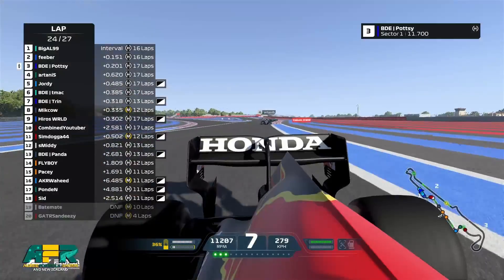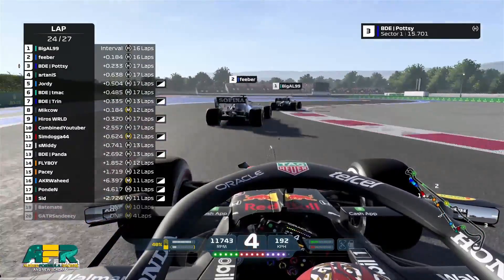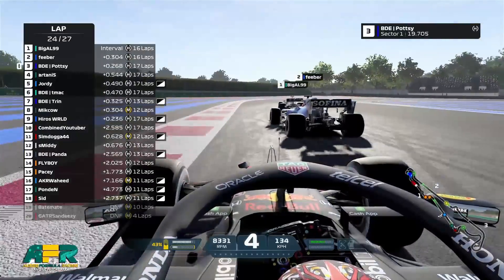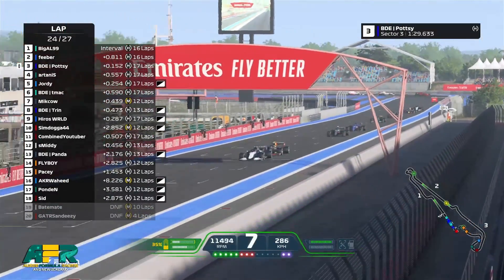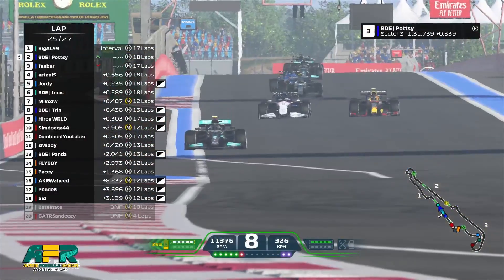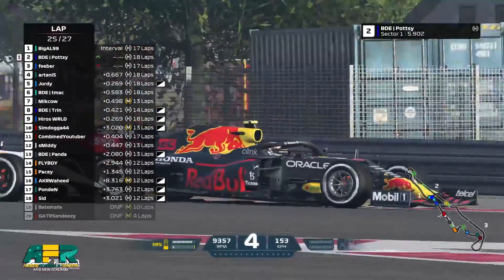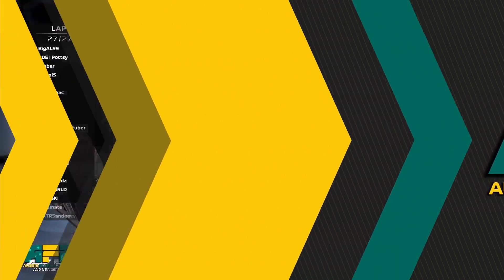We have three laps left to go. Fever will be in the attack position and Potty is not going to take this lying down either — expect big moves moving forward. DRS for lap 25. Potty will go to the inside of turn one — relatively clean, nobody gets hit. It's the last lap of the race.